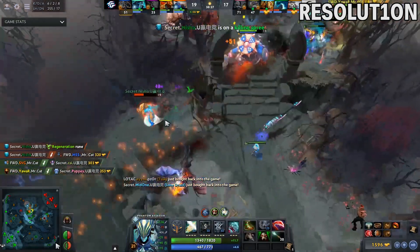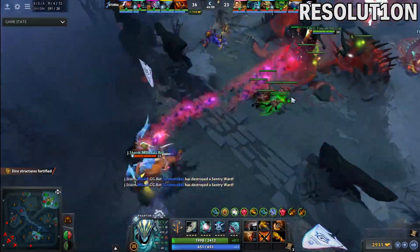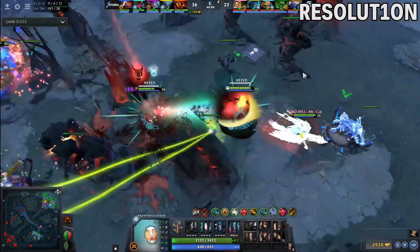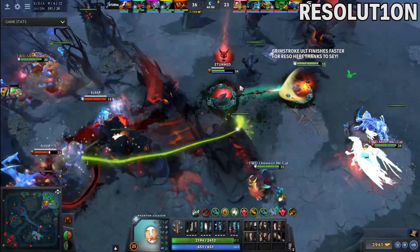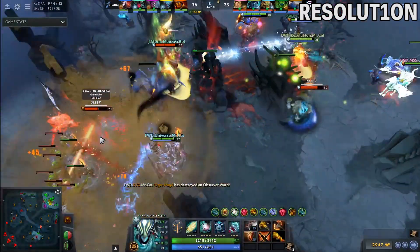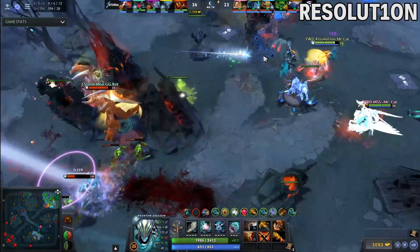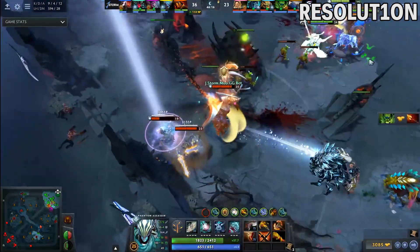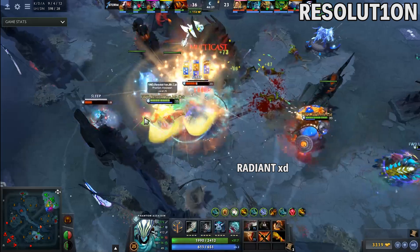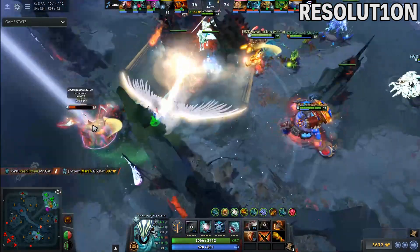Take this other game though. They have a Spirit Breaker that can lock you down for about 4 seconds with Charge plus Bash, and while you can say that Linken's seems like a better answer for that, just compare the other stats that the items give. Besides Mana Regen and Intelligence, Sange and Yasha is way superior in every other aspect and just offers what a PA wants and costs 1,000 gold less. Status resistance also works against every single disable that the enemy has, and it's not uncommon to see players getting a Sange and Yasha after a BKB.